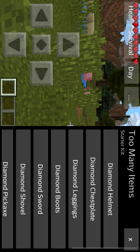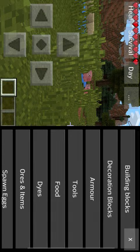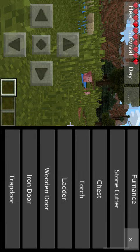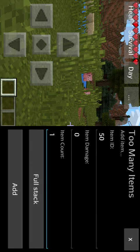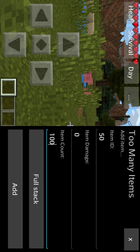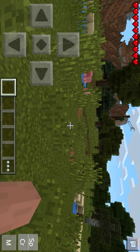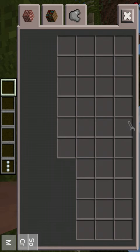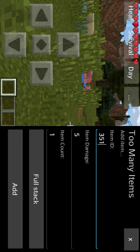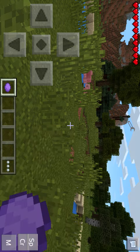Basically, it gives you all the blocks you need. Diamonds, dyes, custom items — see, I'm just browsing through this right now. Give me a torch. Give me a hundred. Add. Then it should just be in your inventory. I'll just add this. Got me some dye.